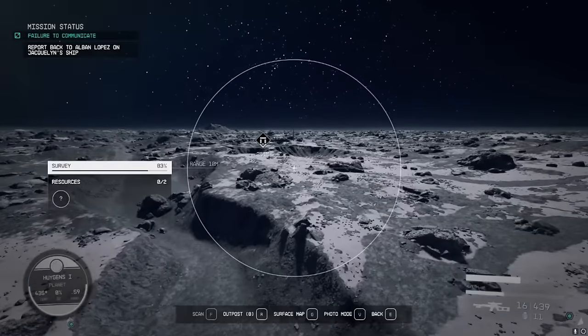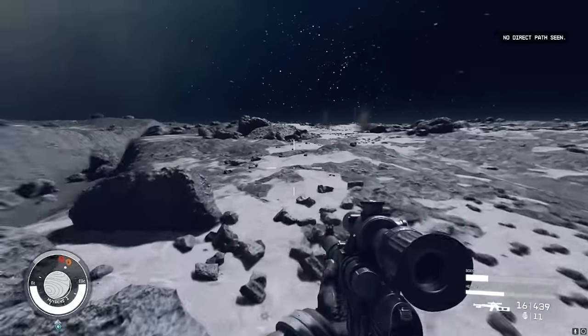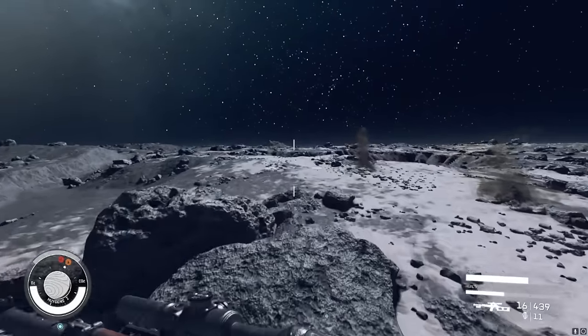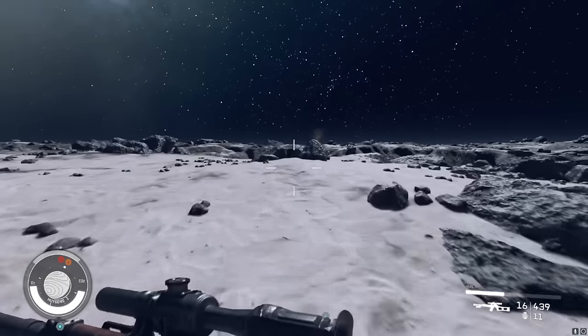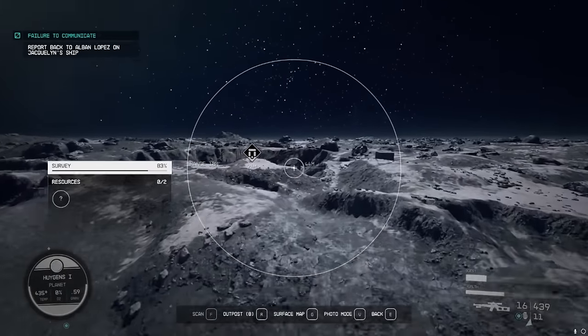That's not an abandoned mine — looks like a civilian outpost. Interesting how they seem to balance out: one civilian outpost, one enemy facility usually. At least that's just my theory from experience.